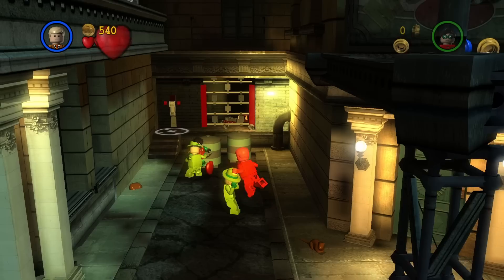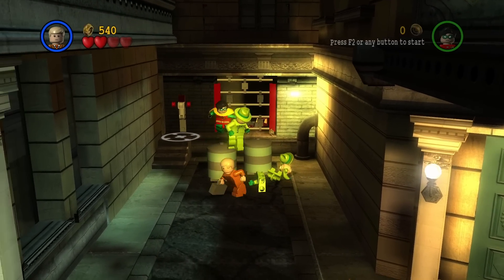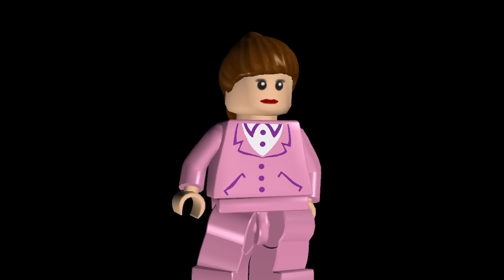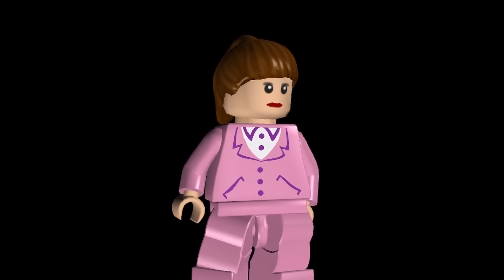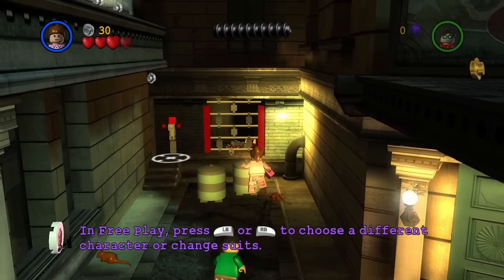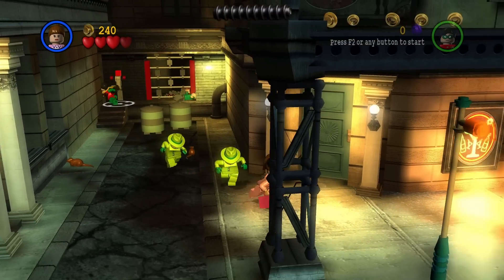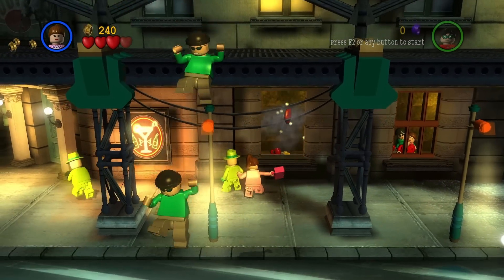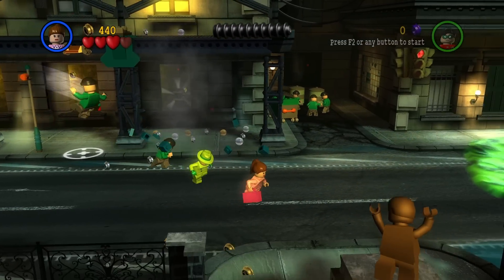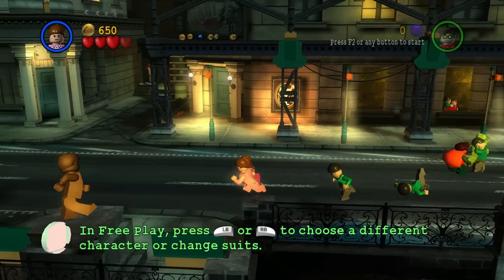Oddly enough, the Business Man does have an attack, but the only way to activate it is to jump into the air and swing the briefcase. Going along with the Business Man, we have the Business Woman, who sports a pretty fancy looking attire — something almost from a 90s movie. Similarly to the Business Man, she's also sporting a briefcase and also doesn't have any regular combat abilities, but once the character jumps into the air, you can deliver a shot with that briefcase.